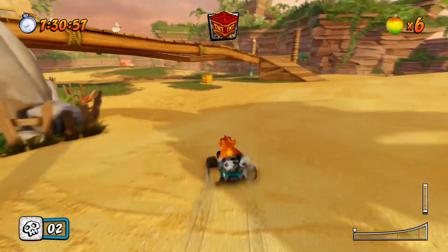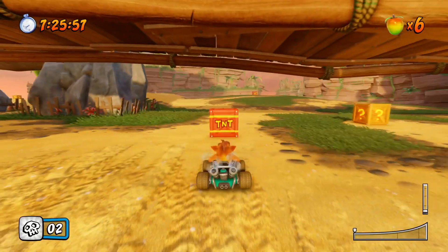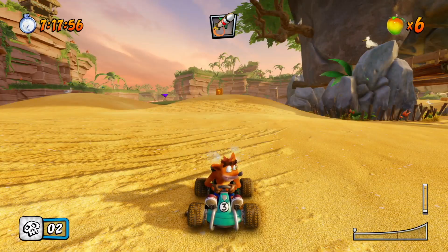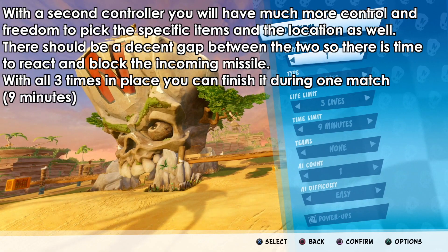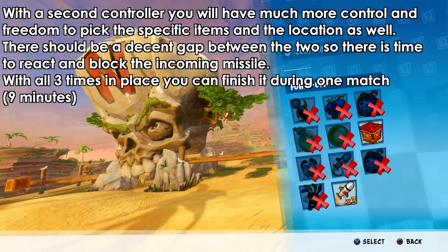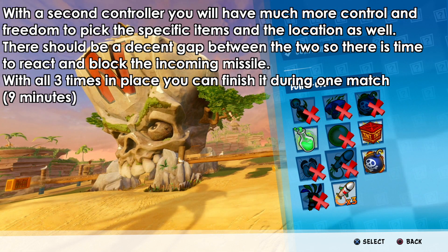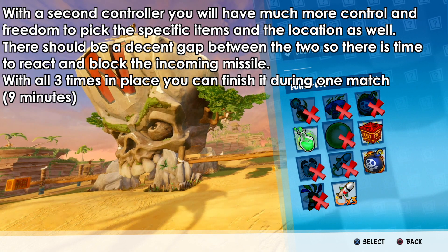There's another method that's very easy: use a second controller. If you have a second controller, choose all items together — the three missiles, the bowling missile, the beaker, and the TNT crate — all at the same time. Keep a distance between the two controllers. One controller fires the missile, and the other has the beaker, TNT, and bowling bomb. With one controller you shoot, with the other you press down and O to block it. Do that three times and you'll finish it in one match.